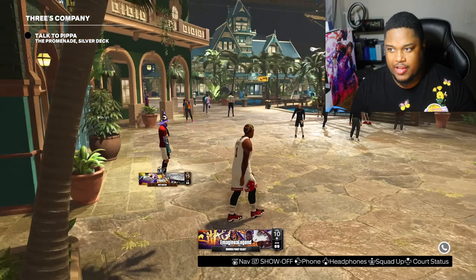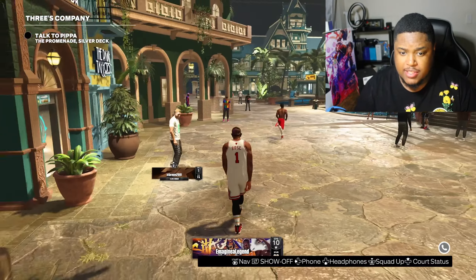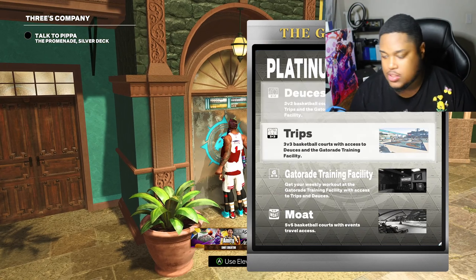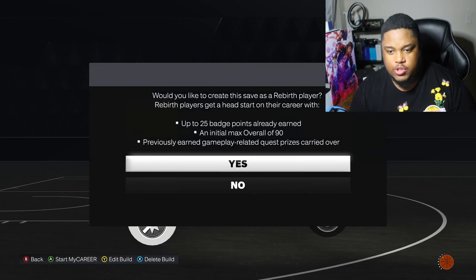Once you're loaded in, you're gonna be inside this area — this is the shopping center where you can drip out, and also where the 1v1 court is. To get back to the park, go to the elevator and head to the platinum deck. You choose deuces or trips — twos or threes — so go to the three court and boom, you're inside your park.